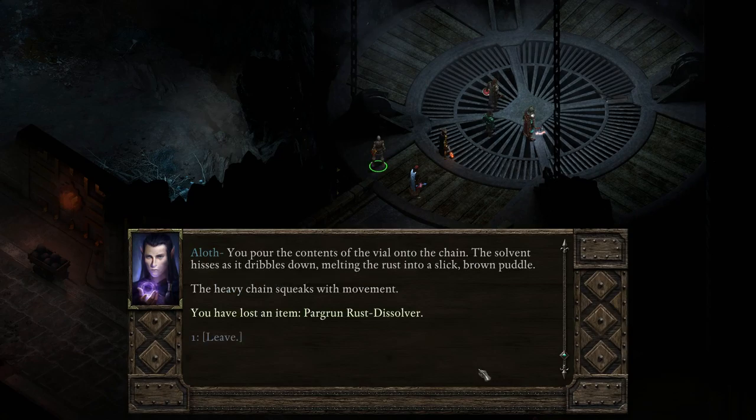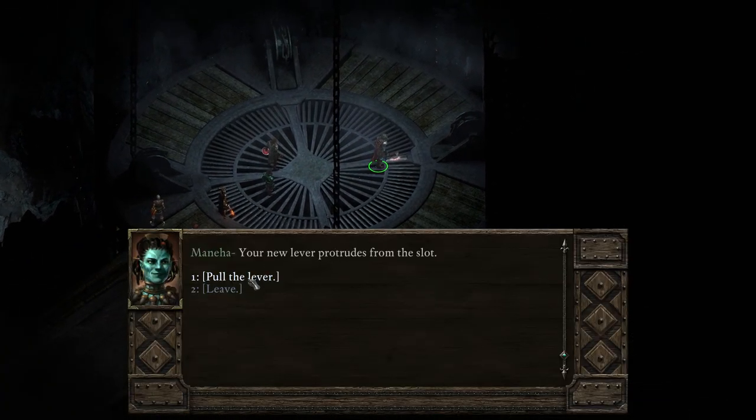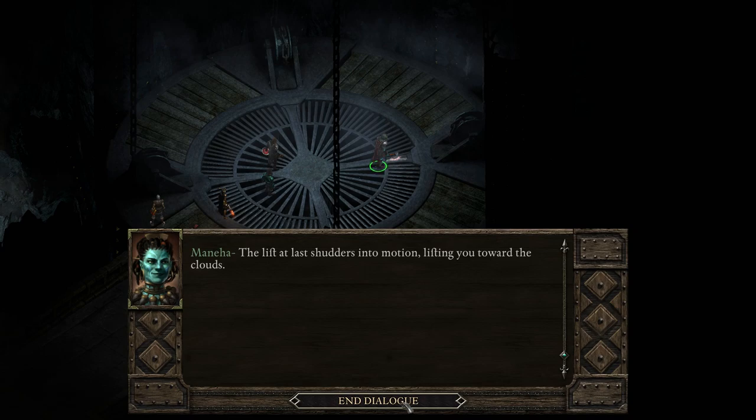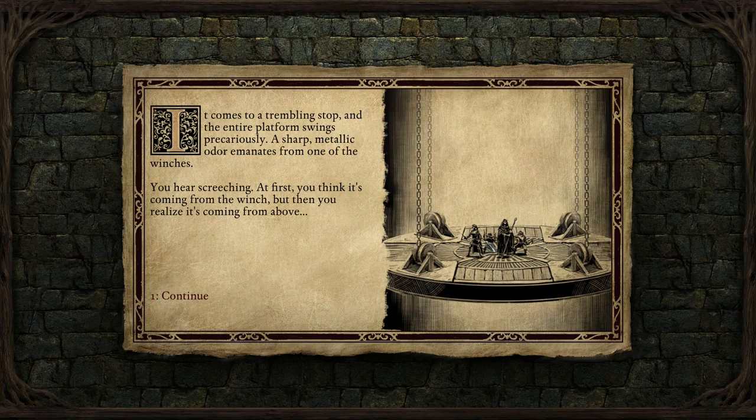You pour the contents of the vial onto the chain — the solvent hisses as it dribbles down, melting the rust into a slick brown puddle. There we go, we should be good now. Pull the lever. The lift at last shudders into motion, lifting you towards the clouds. With the use of cannons they might be able to defend themselves. The lift makes slow, jouncing progress — it lurches every few feet as the rusted chains groan like the dead.